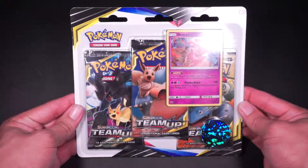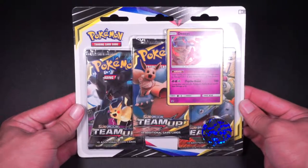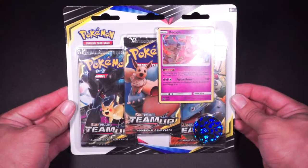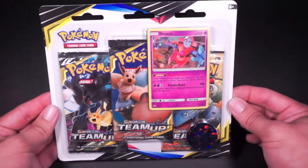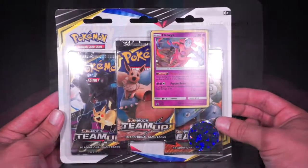Hello everybody, welcome back to my channel. This is Jeremy, and today I'm going to be doing something I haven't done in a really long time, which is open some Pokémon cards. In this video I have a three-pack of the Sun and Moon Team Up TCG expansion, and it also comes with a Deoxys promo card and an Alolan Ninetales flip coin.